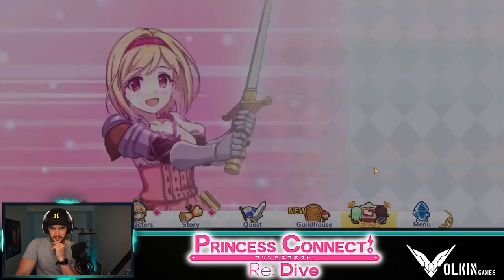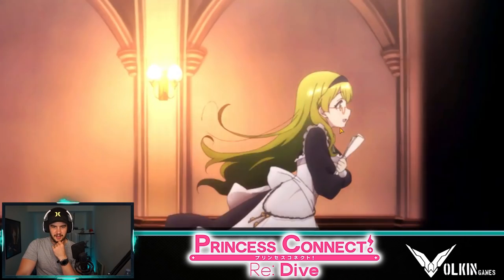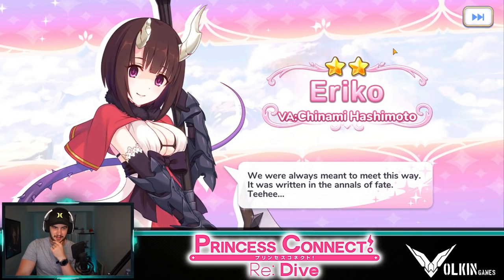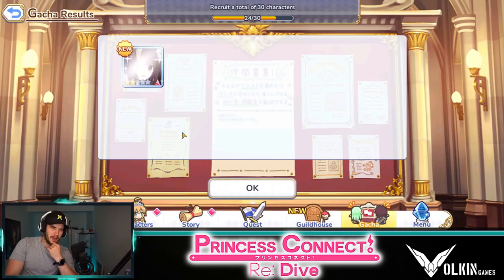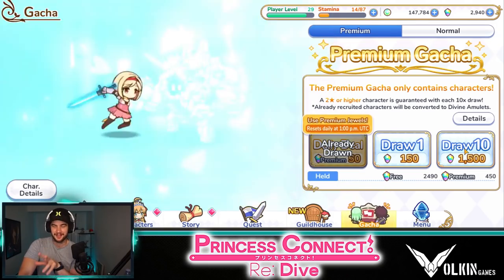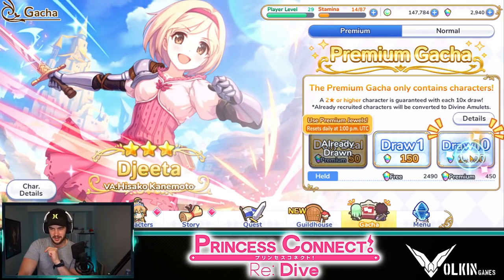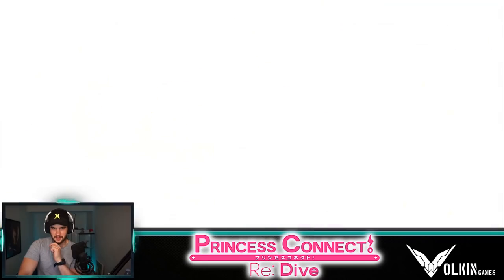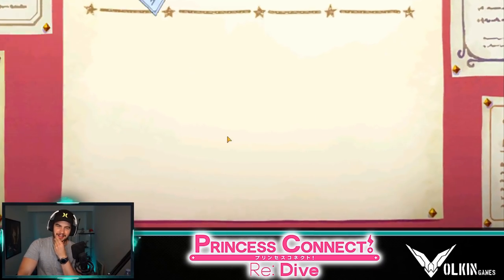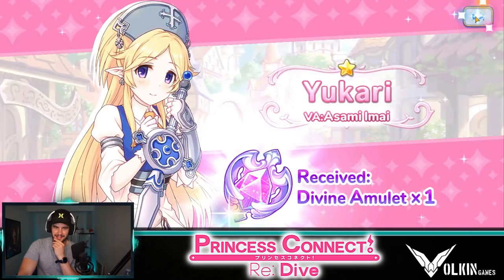Let's go over to summons and do our daily deal since we have some premium currency. Honestly I'm happy with the two-star. Do I have her? She was the only two-star I don't have yet, I think. We'll take it. Let me know what healers you guys are using — I'm struggling for healers, still just using the starting chick. Let's do this draw. No rainbow. Damn it. Two two-stars. Yuck.